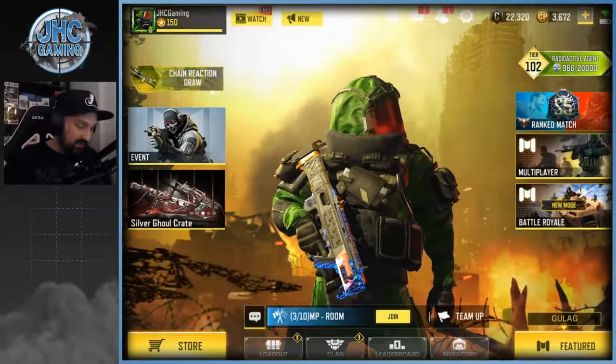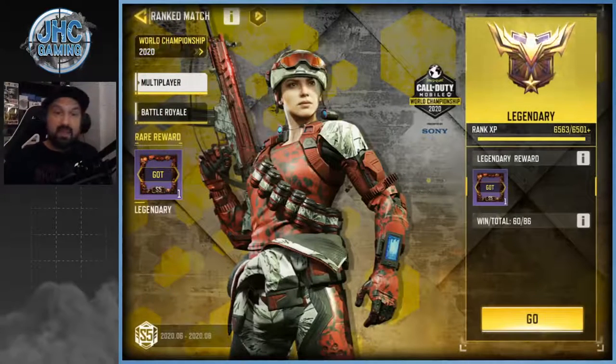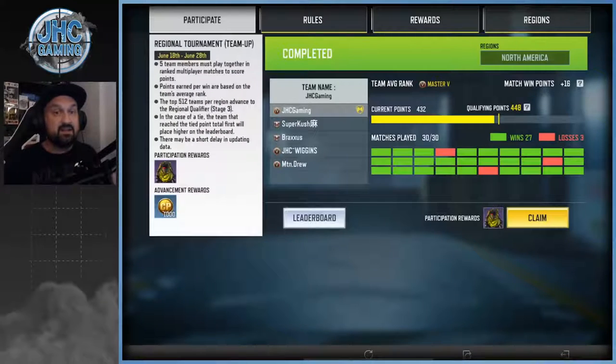What you have to do is go back to Ranked Multiplayer games, and on the top left you'll see 'World Championship 2020' — click that. It's going to bring you to the registration page where you had to register before you played, and your reward will be there: the Championship Phantom skin and the 1,000 cut points, if you qualified for Stage 3.